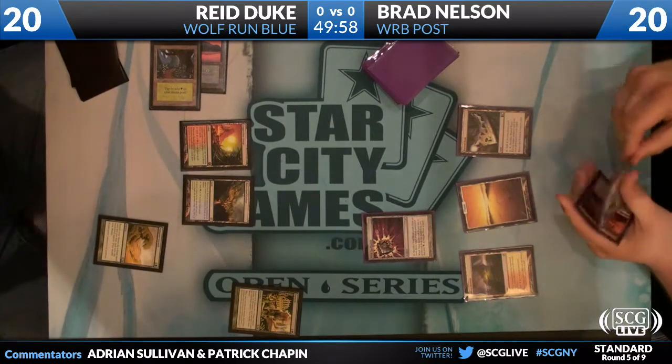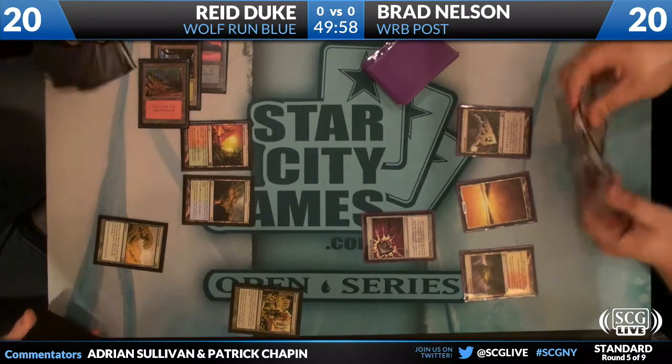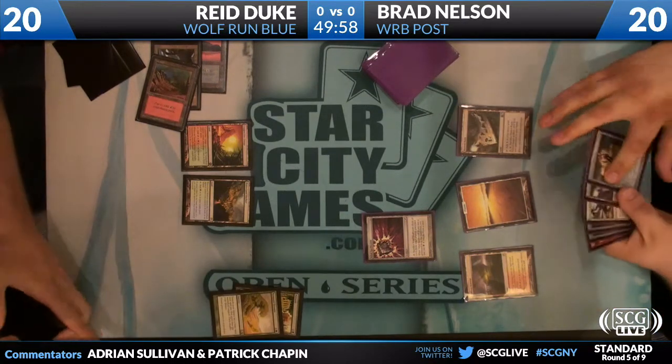Brad with no black mana means he can't cycle his Nihil Spellbomb, and he looks a little slow to get going. He doesn't have any wellsprings, doesn't have a tree — he doesn't have anything really going yet. He's just kind of hanging out.